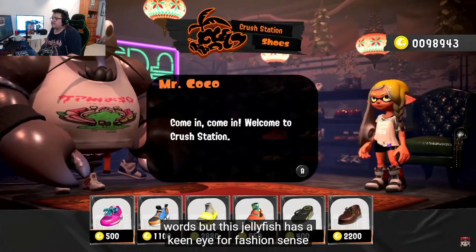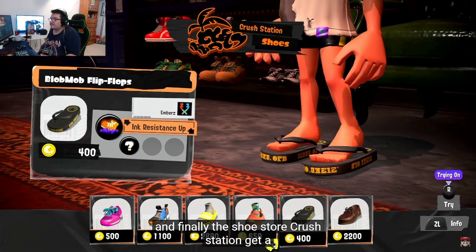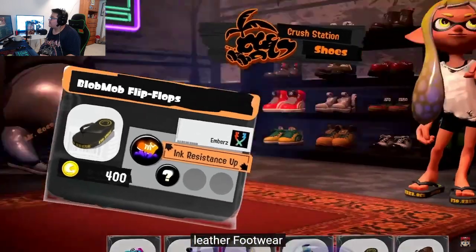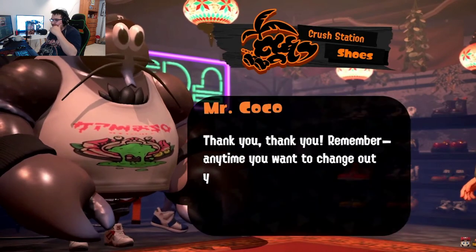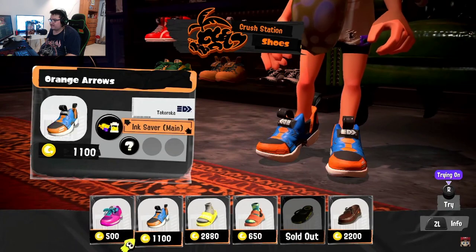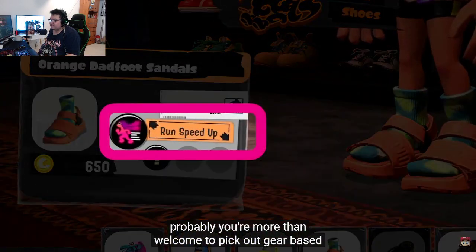Finally, the shoe store Crush Station — get a variety of cool kicks here, from sneakers to sandals and even leather footwear. It's owned by Mr. Coco. He might look intimidating, but deep down he's a nice guy — probably. You're more than welcome to pick out gear based on its appearance, but gear comes with abilities that can help you out in battle.